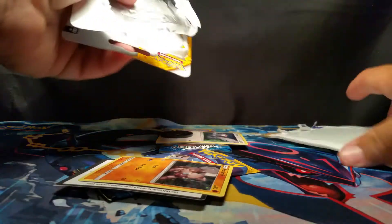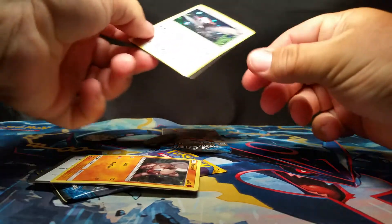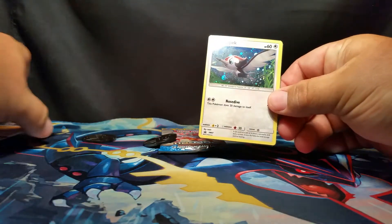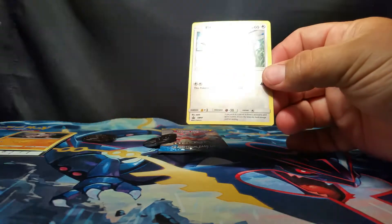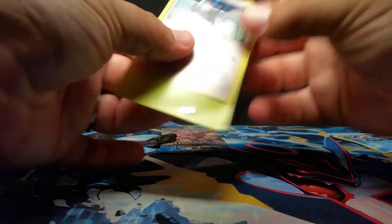We just recently opened up a Gyarados EX10 and we also just had a Pack Battle against Pokemon Professor Red and we opened up Double Crisis, which was Team Aqua and Team Magma little blister packs, which were really cool. They had some really nice cards and we really enjoyed the artwork on those cards.